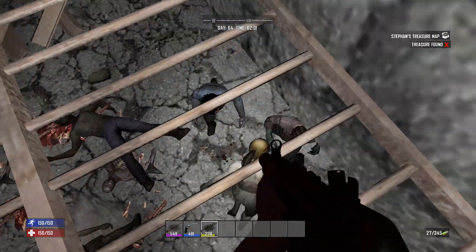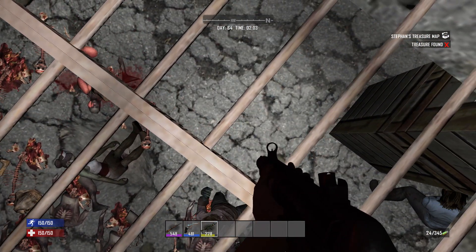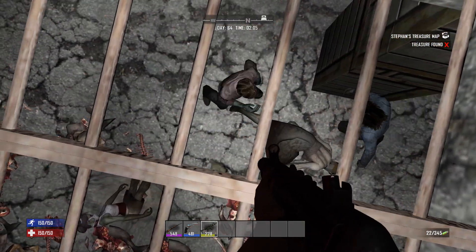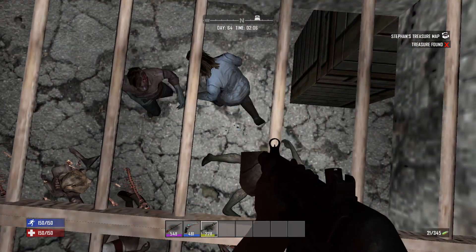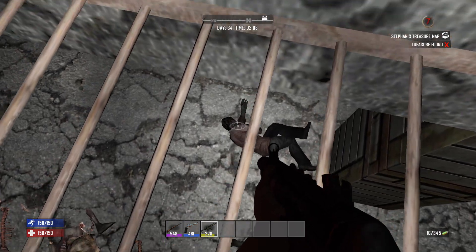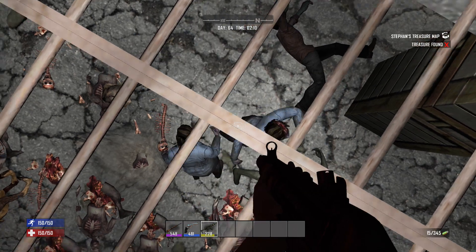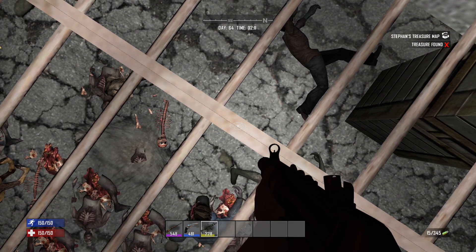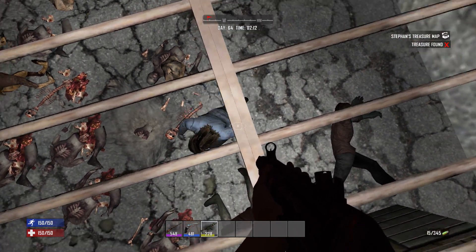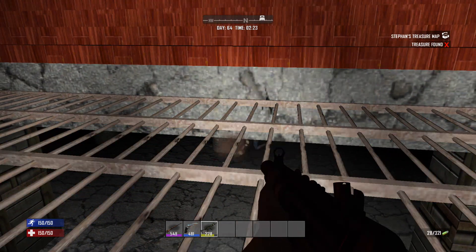Oh holy crap, I actually have some zombies for once — I was getting like one at a time and was getting bored. The nice thing about the SMG is that it levels your rifle skills. It's actually cheaper and quicker to use the SMG to level up your sniper rifle and hunting rifle because it's not per kill — it's per shot. You can literally shoot into the air just to level your skill in using it.